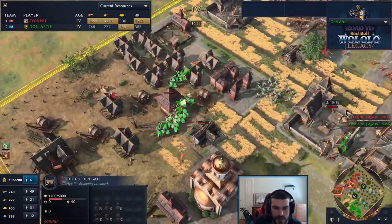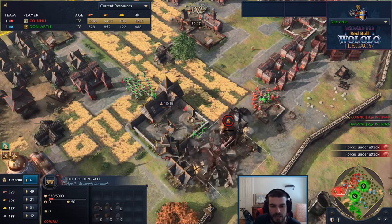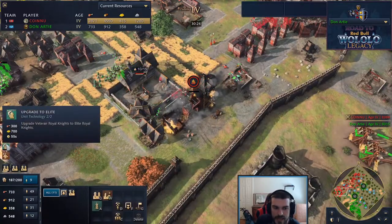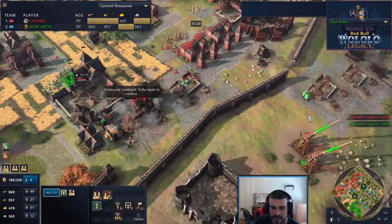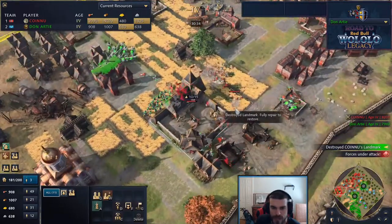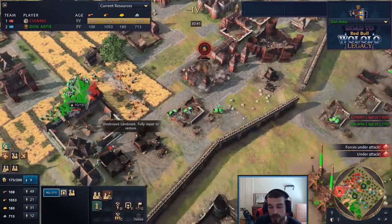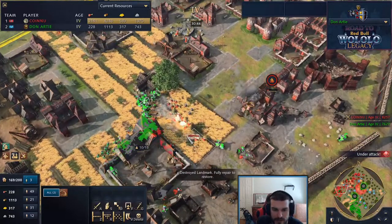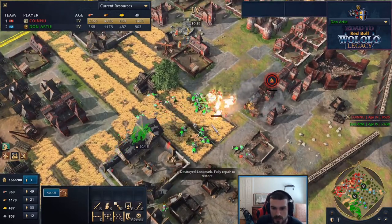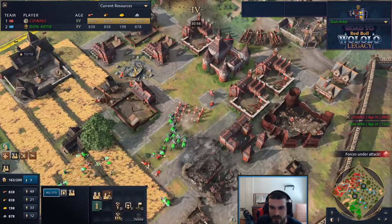Two trebuchets firing down on the Golden Gate. Villagers on the back side are getting crushed, spears getting focused down by archers, and Don is just letting his archers sit in the farms because he's making a transition - to hand cannoneers - and also getting elite royal knights, making them even harder to take down. The Golden Gate falls and Don is making a huge timing push through the front side.